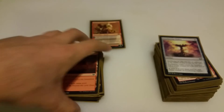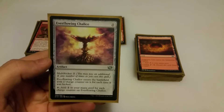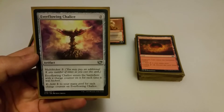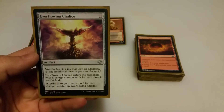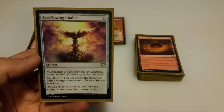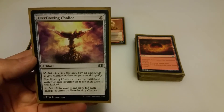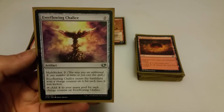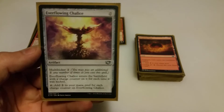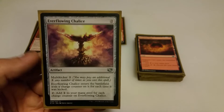Next we'll go through each card based on converted mana cost. The only 0-drop I put in was Everflowing Chalice. It costs 0, has a multikicker of 2, and comes into play with a charge counter for each time it's kicked, tapping for 1 colorless per charge counter. It's great turn 3 or 4 to dump your mana into for another mana rock. Later in the game you can pump it up to 6 or even 7 charge counters.